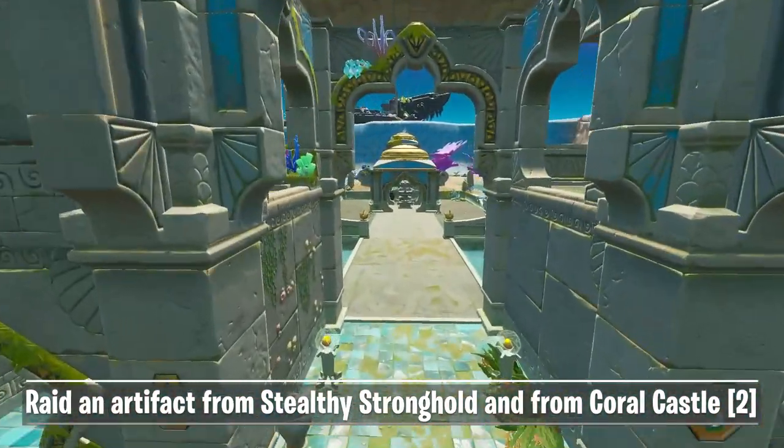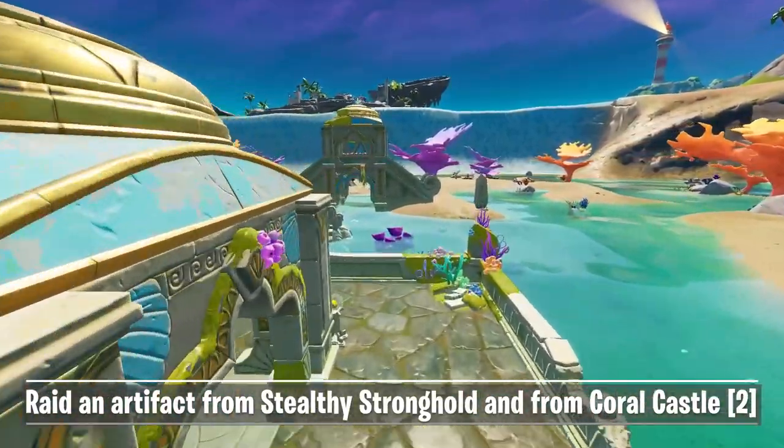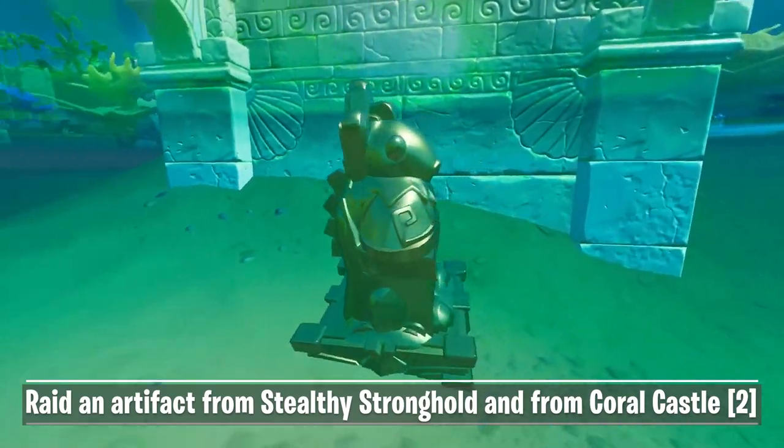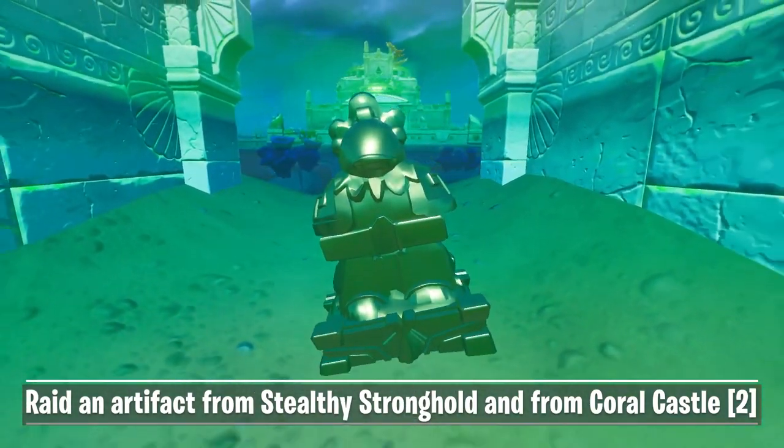For the next artifact you need to go to the building slash bridge north of Coral Castle. It has those shells on top where you can interact with. Under the bridge and in the water again you will be able to interact with the statue.